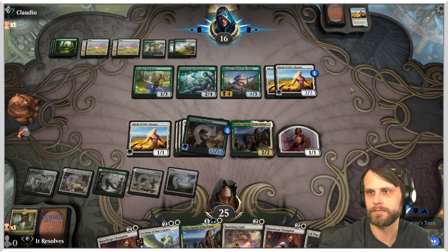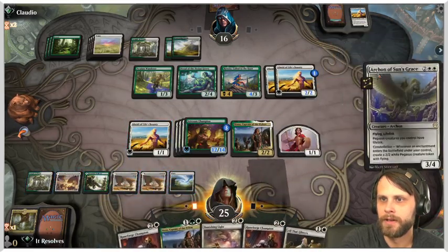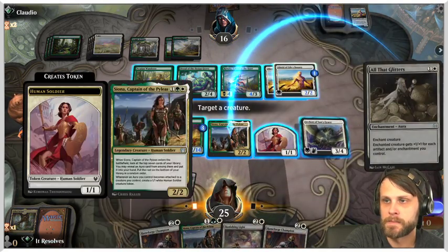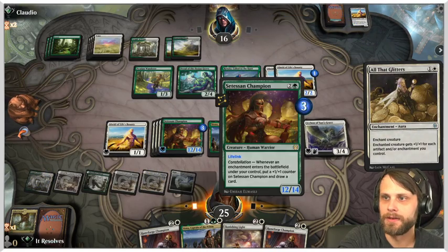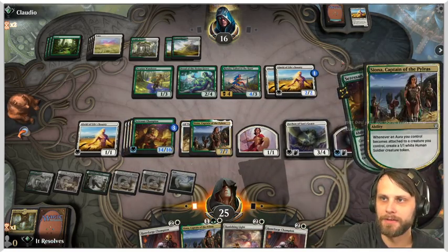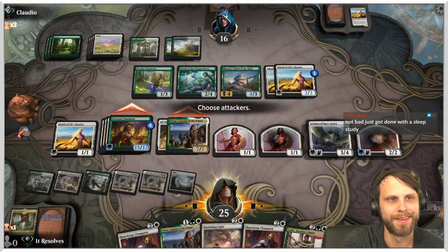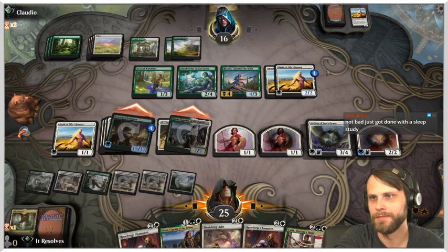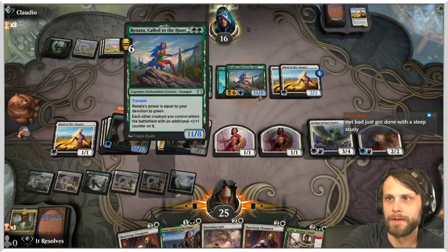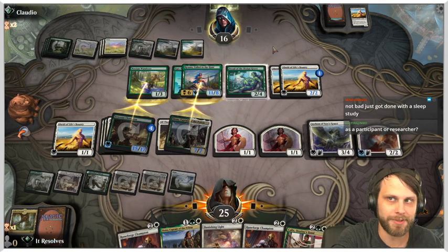Going into the next turn: I'll go Siona here since we need to start spreading things out and all of this gets so much value. Minus in chat just got done with a sleep study — nice! Let's see what the opponent does. They play something pretty cool but I don't think it's actually good for them.